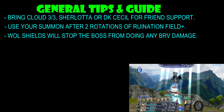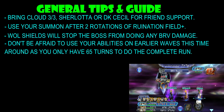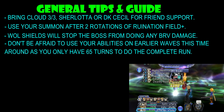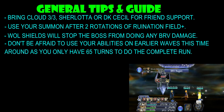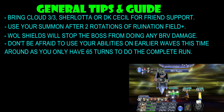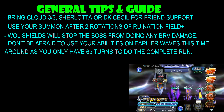The next tip is: don't be afraid to use your abilities on the earlier waves this time around. We only have 65 turns in order to complete the run. So if you notice after a couple of runs that you actually have extra abilities — like extra crosslashes — you can probably use those on the earlier waves to save some time, saving like 2-3 turns depending on how high your max Brave is. Try to save maybe 60-70% of your abilities, but don't be too conservative. I actually stopped myself from getting a complete run a few times by saving too much, thinking I'd need all my abilities for the last boss.